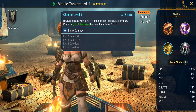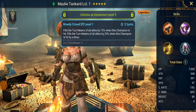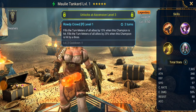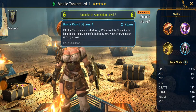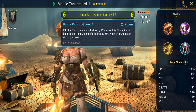The block damage and the turn meter fill are both nice additions to that revive. Her passive is really crazy — it fills the turn meter of all allies by 15% when this champion is hit, and fills the turn meters of all allies by 25% when this champion is hit by a boss. So if you're using her in the arena and you've got a go-second team, if she's getting hit, your teammates are going that much faster and can potentially pass enemies that have gotten speed boosted.